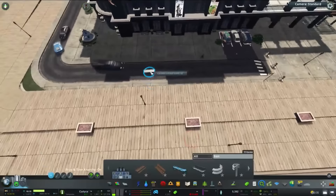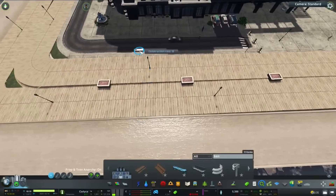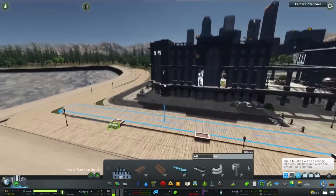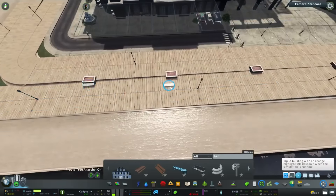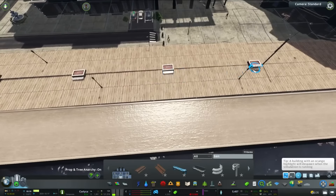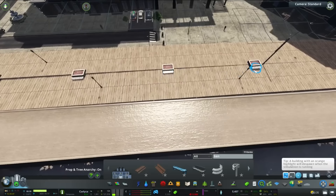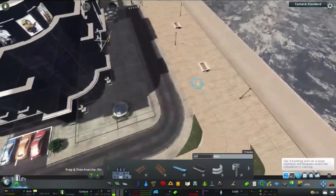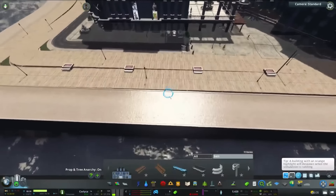Let's put these benches here. I'll probably need to use the Move It tool to move them across. So that one goes to there, and then these across like so — bring this one up, and that one down to there. I'll leave it like that for now. I'm also thinking about putting some walls between some of them to add a bit more enclosure, because it feels almost too open — maybe some nice brick walls.